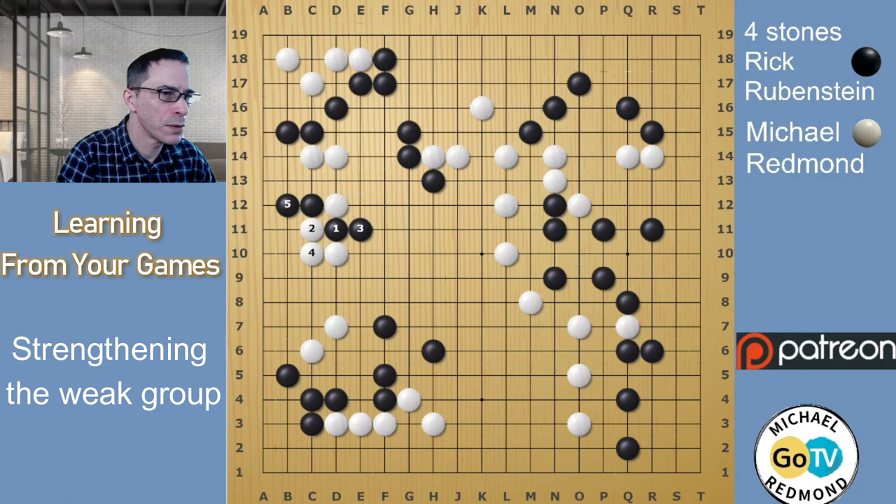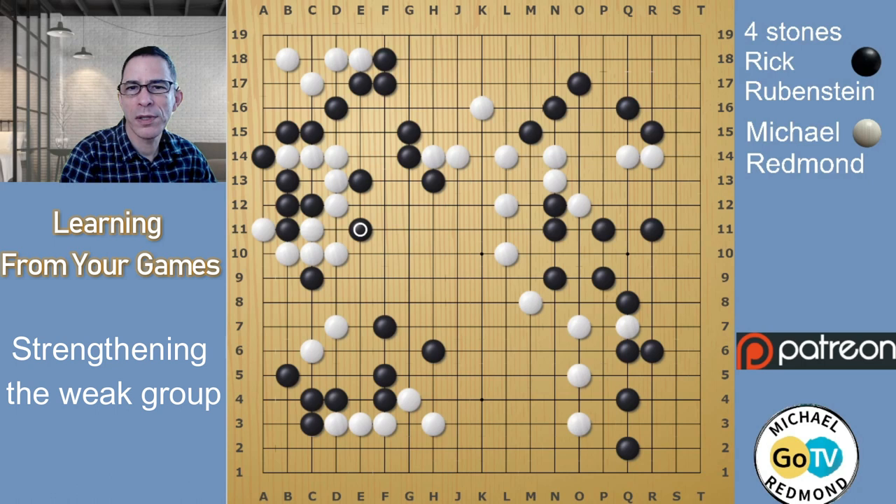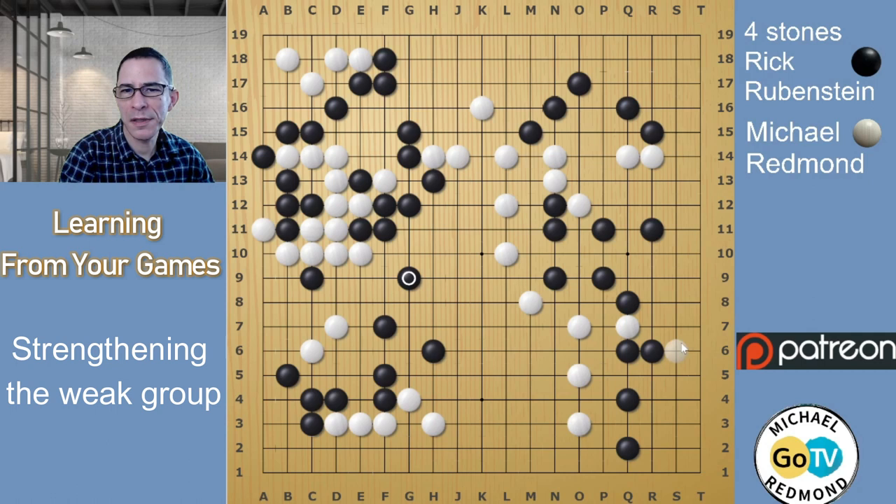Black plays safe here — in a handicap game it's probably okay to play safe. Black plays all the peeps here, which is good. Black is going to use this peep as a kind of strategy to strengthen the group in the upper left — this is working fine for Black. In this whole sequence, Black is connected up to these stones in the lower left, creating a kind of wall. This whole group is pretty healthy now — I would say it's a fairly strong group. You can see how White's territory disappeared in this sequence across that whole area on the left side of the board.